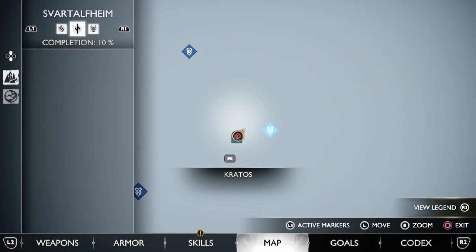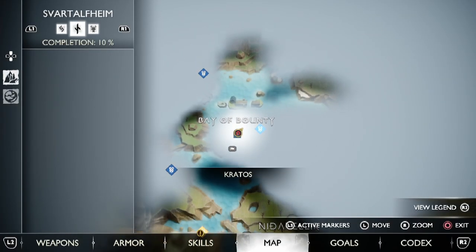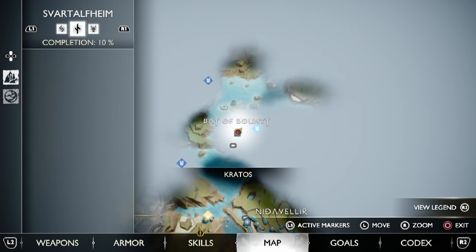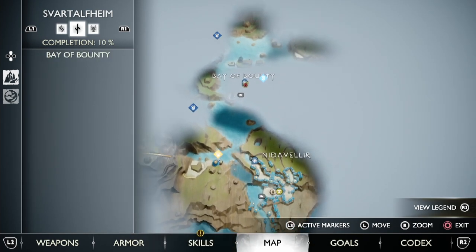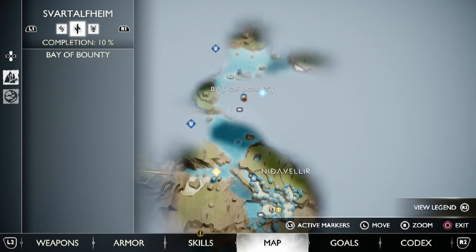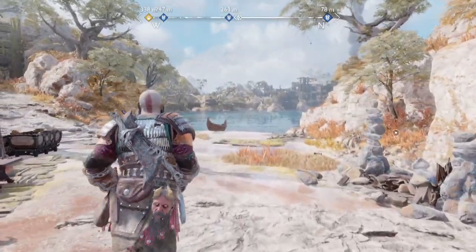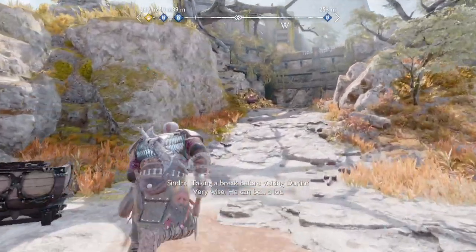The Weight of Chains can be done the very first time you go to Svartlheim and go over to this island. It's kind of faded out on the map right now. There's a boat right here where it tells you to go left for main story, right for side quest. Just go straight north and you'll land right there. There's also a north exit from this island. Head over here past the shop.